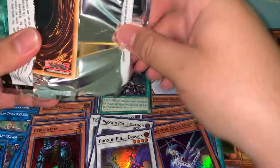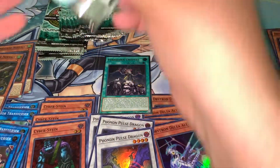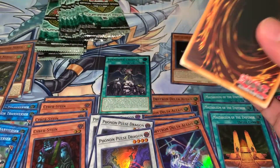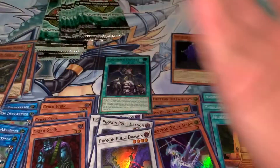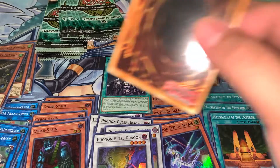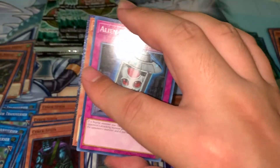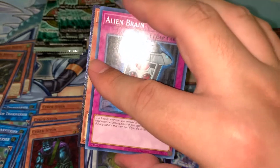Cyber Stein has a 5000 life point cost and most of the good fusion monsters nowadays have to be fusion summoned or contact fused, so Cyber Stein isn't good at all to be honest. But it's still cool to see — it's an iconic card. Even if it's not good, it's nice to see in this set. I'm curious if there's a recent deck that was using Cyber Stein. It's also the only ultimate rare in this set that is an effect monster.